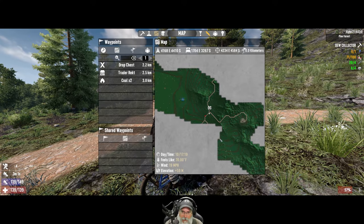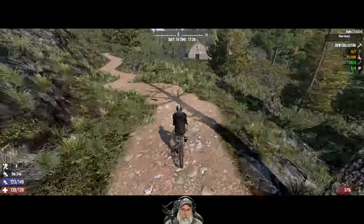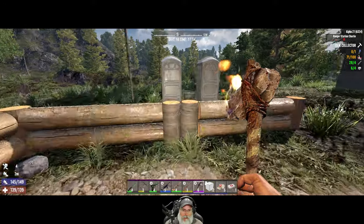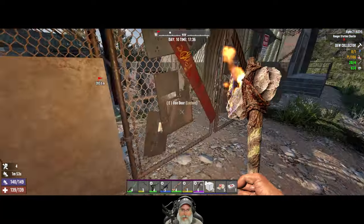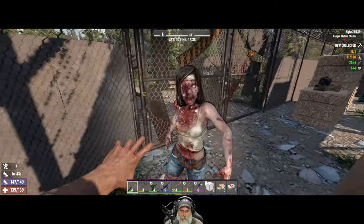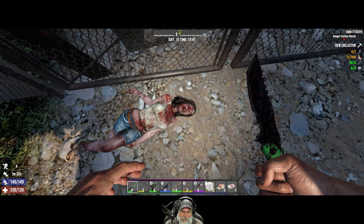We might have to go up and see what's up that road later. Alright, we are back at Ranger Station Charlie. She's inside — let's deal with her. I claim this place for the U.S. Army. You are no longer welcome here, unless you want to sign up for the service. No? I didn't think so.